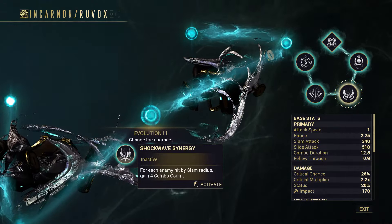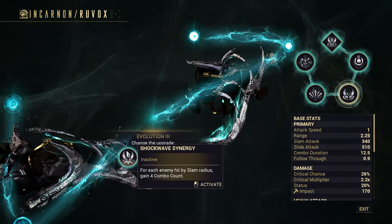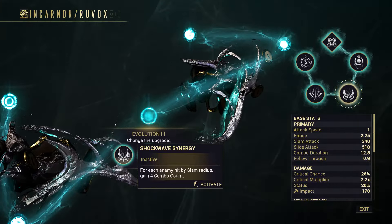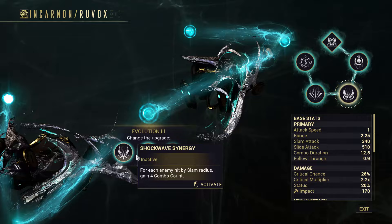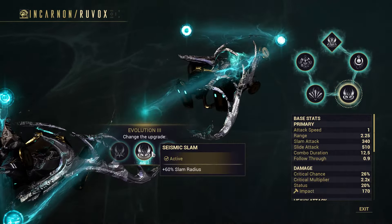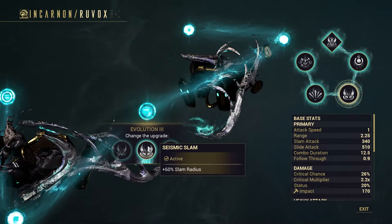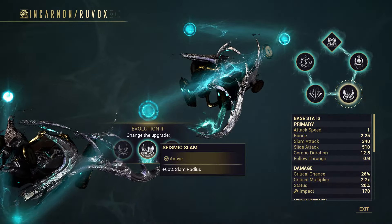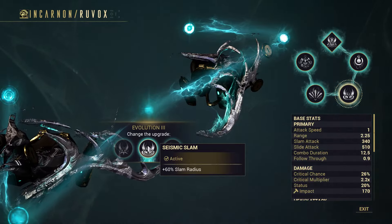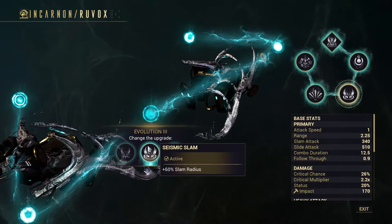Now let's go over the Incarnate perks. Here on Cavalero, the first perk is always the Incarnate form. Then we have the first line: movement speed on melee combo multiplier, attack speed on kill, and range. I don't like the movement speed one. The attack speed on kill is good. And then there's Orokin Reach — I just prefer Orokin Reach. I find it easier to build the combo with that.